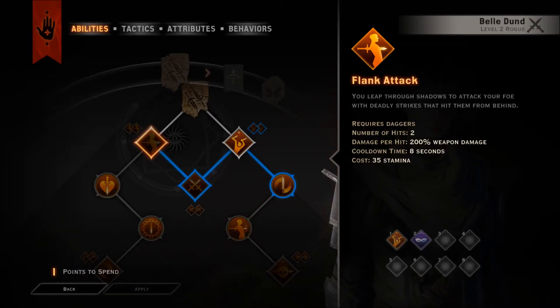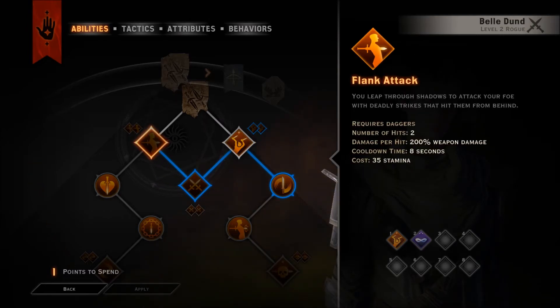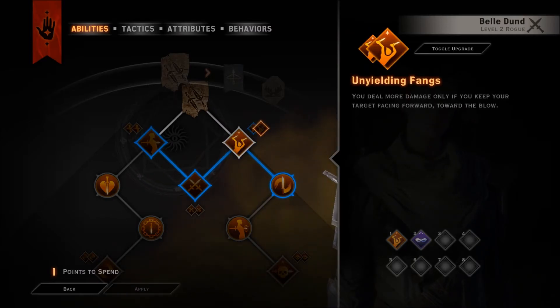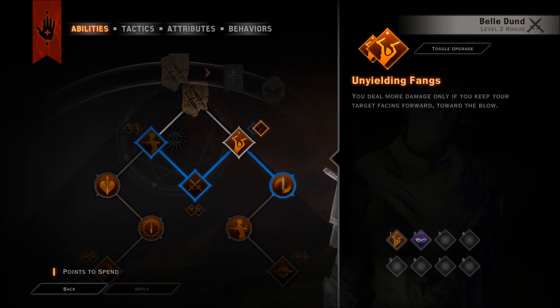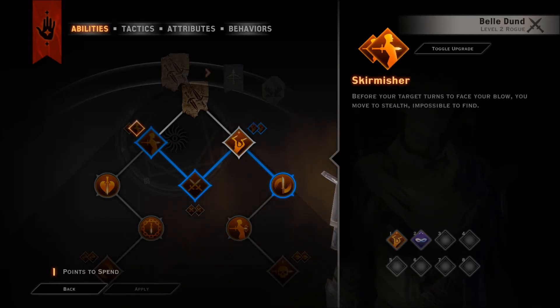Flank attack - you leap through shadows to attack your foe with deadly strikes that hit from behind. I kind of want to go flank attack and then get twin fangs, so the combo would be flank and then twin fang from behind to do extra damage. Number of hits to damage per hit is 20% weapon damage. Yielding fangs deal more damage only if you keep your target facing forward. If flanking, your twin fangs will keep your target's armor sundered - ooh, interesting.